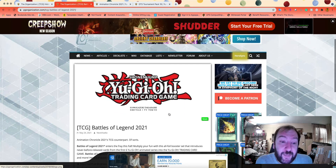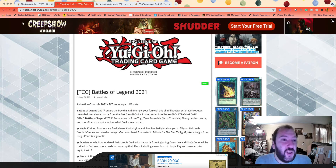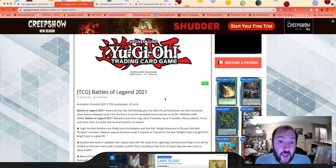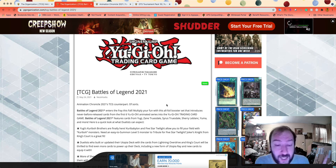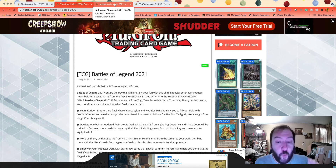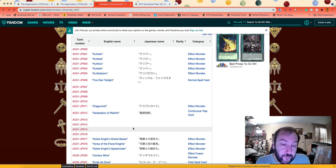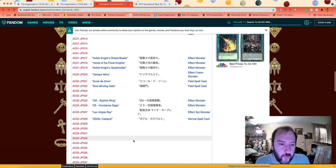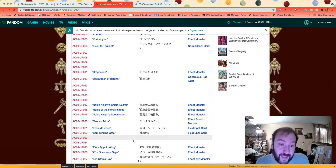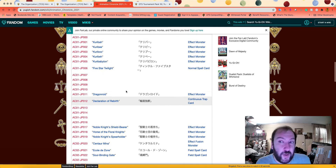Moving on, the next set is Battles of Legend 2021 — this is a working title, not the official name. We don't have a set date; it's just marked for fall. Since Hidden Arsenal Chapter 1 is November 19th and Megatins are going to be September 15th, odds are Battles of Legend is releasing sometime in October. TCG Konami is using the OCG Animation Chronicle set as the core, which includes all the Kalin/Kareeber brothers cards, more Sherry cards, more Utopia cards, and even Innocent support for various sets.